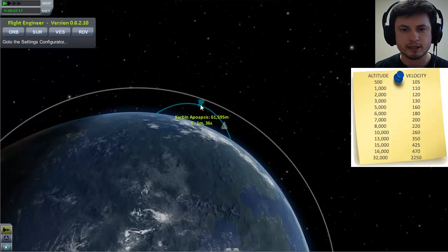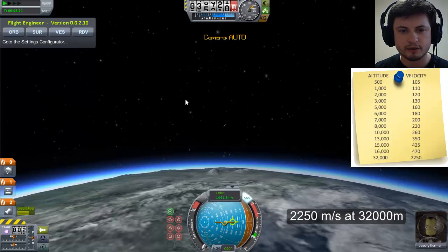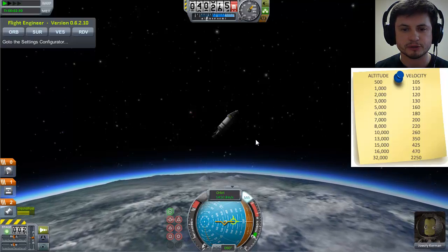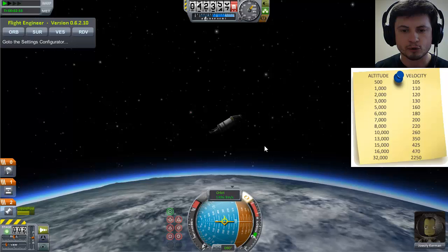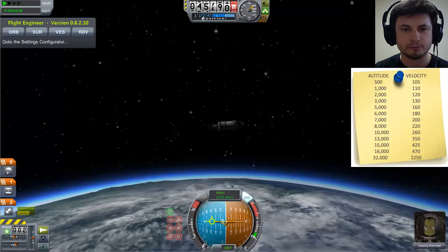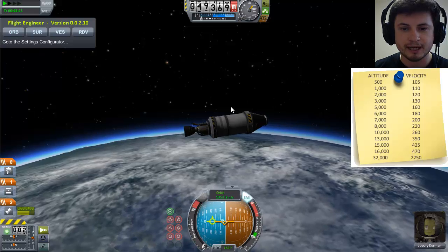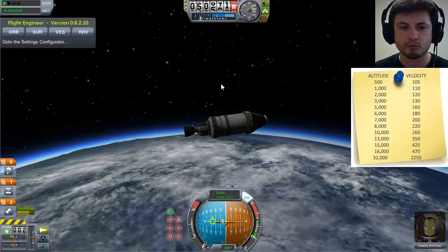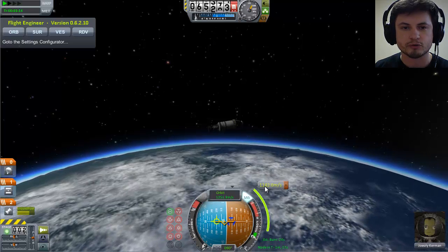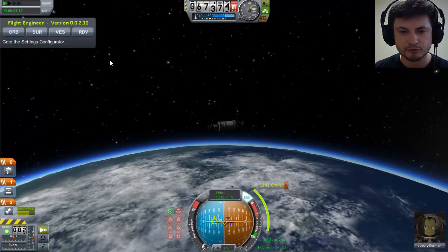Now I'm watching my apoapsis, and as soon as it reaches about 75 to 80 kilometers I'm going to stop my engines. Right now I'm going at 1,400 meters per second — 1.4 kilometers per second. I don't need to worry too much about that right now because all I need to do is circularize my orbit. If you go too fast here you might overshoot into a much higher orbit than you want.